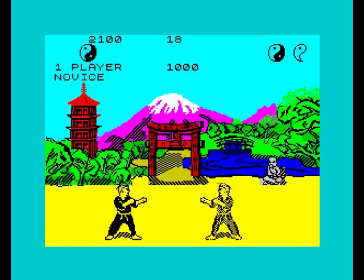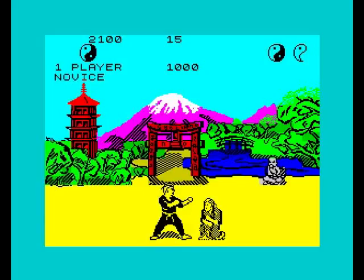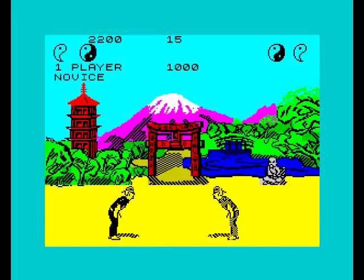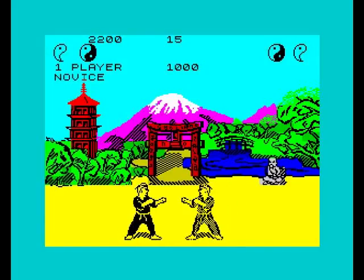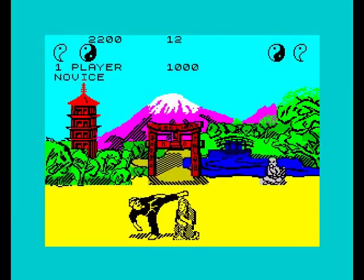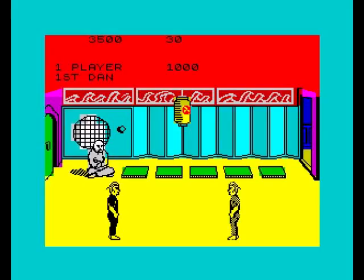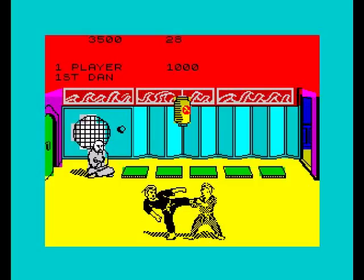All right, I'm catching up. Oh, this could go either way. Come on — I've done it! I think I got him with the roundhouse. Now the background changes — we're inside the dojo now.